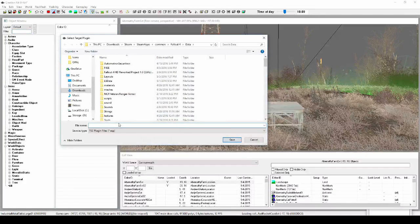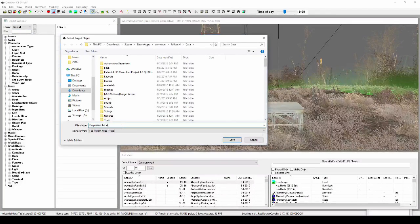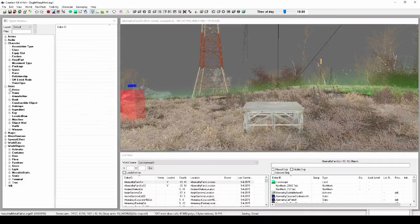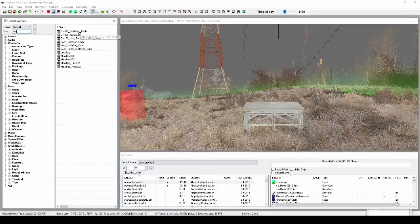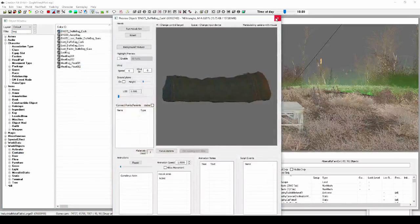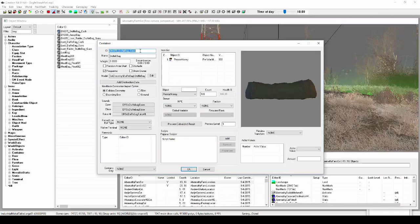I already opened up the Creation Kit and I'm just going to save this. I'm going to go ahead and get a container here first just so that we have something to put it in. This one looks fine. I'm just creating a unique one so that I can get rid of that and make it easier to reference.